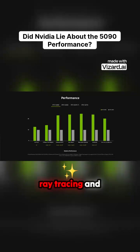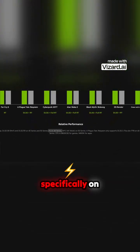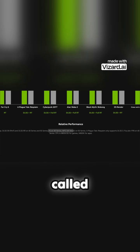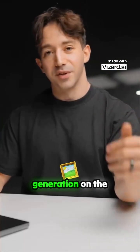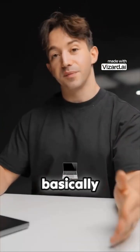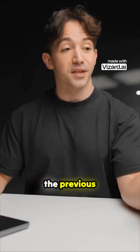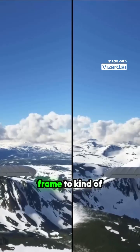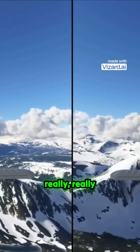As usual it's with ray tracing and DLSS switched on, but notice in the fine print they've also enabled frame generation, specifically on the new 50 series — something called MFG, which is a new feature called multi-frame generation. We've already seen frame generation on the 40 series cards; basically instead of rendering a new frame from scratch, it'll use the previous and current frame to fake or generate a new one, and it's really effective at increasing frame rates in games.